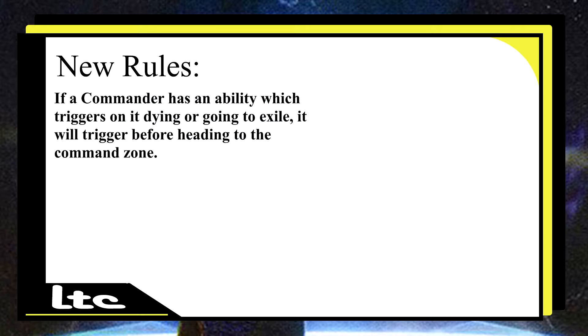For people that run commanders that actually have death triggers as their ability, this is a whole game changer. Because you don't have to send them to the graveyard — you can get them back from the command zone. Because of this new rule change, instead of having your commander go to the graveyard just to trigger its death trigger, it can now go to the command zone and still trigger, which opens up a lot more possibilities for decks like that. I can see people reworking their entire decks because of it.